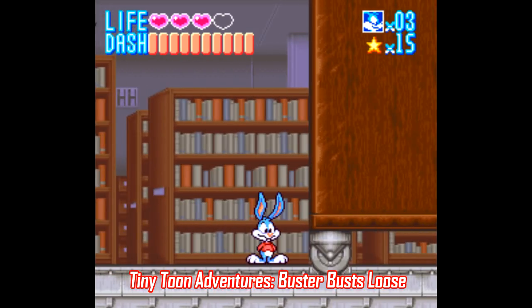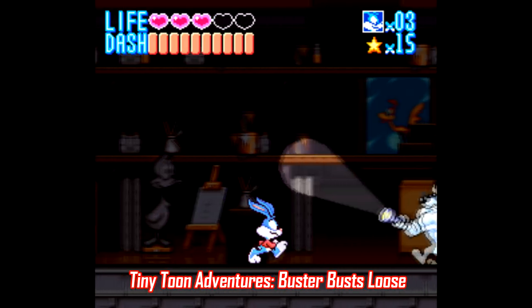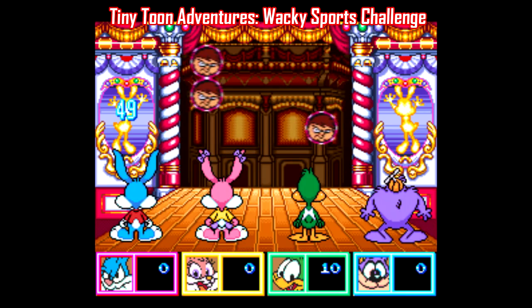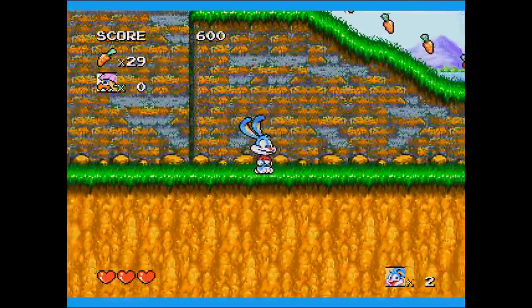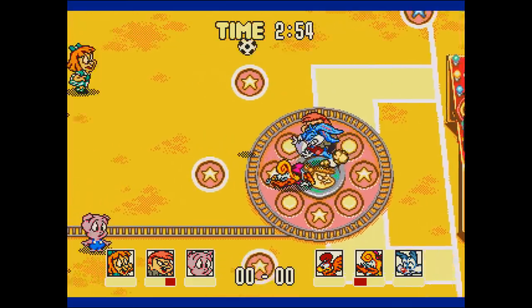SEGA DRUNK! Two of the best cheap cartridges you can get for the Super Nintendo have long been the Tiny Toons games made by Konami — Buster Bust Loose and the 4-player compatible Wacky Sports Challenge. The Sega Genesis has two Tiny Toons games of its own, also made by Konami: Buster's Hidden Treasure and Acme All-Stars.